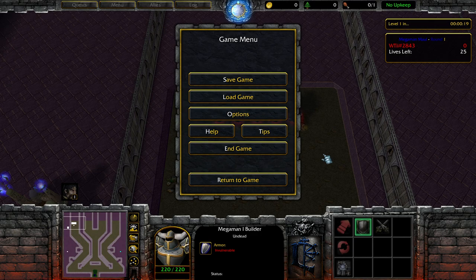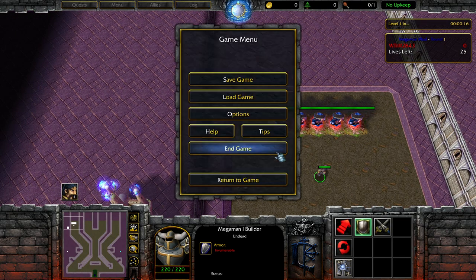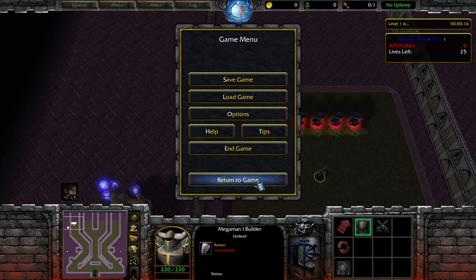You might think you could do this in multiplayer — host a custom Tower Defense game and do stuff on your second monitor while the timer ticks. The difference is that in multiplayer you can only pause a total of three times, and then that's it. Whereas with this method, you can do anything off-screen, come back, hit F10 — quick and easy — and it's a guaranteed pause an unlimited number of times.